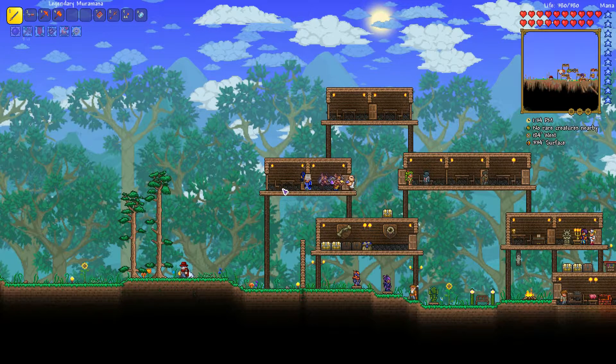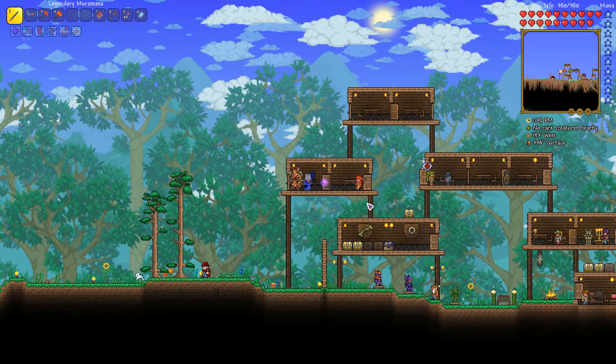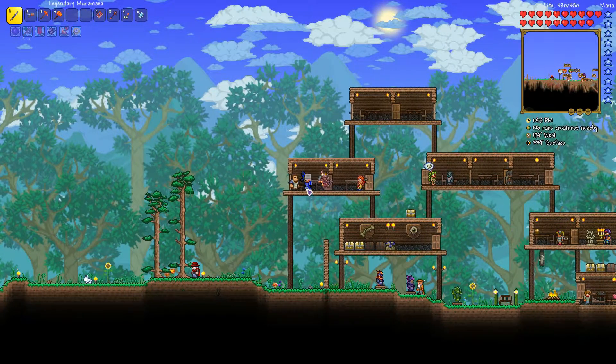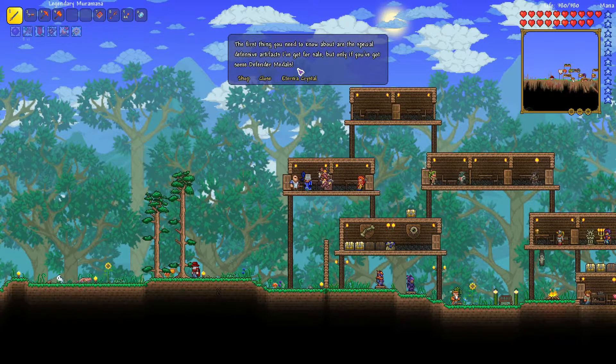Eater of Worlds for Corruption and the Brain of Cthulhu for the Crimson. And once you defeat one of them, this guy will spawn pretty much anywhere in your world. You will just see him laying on the ground, you talk to him, he goes into your houses, and now what you want to do is press on the Eternia Crystal button.